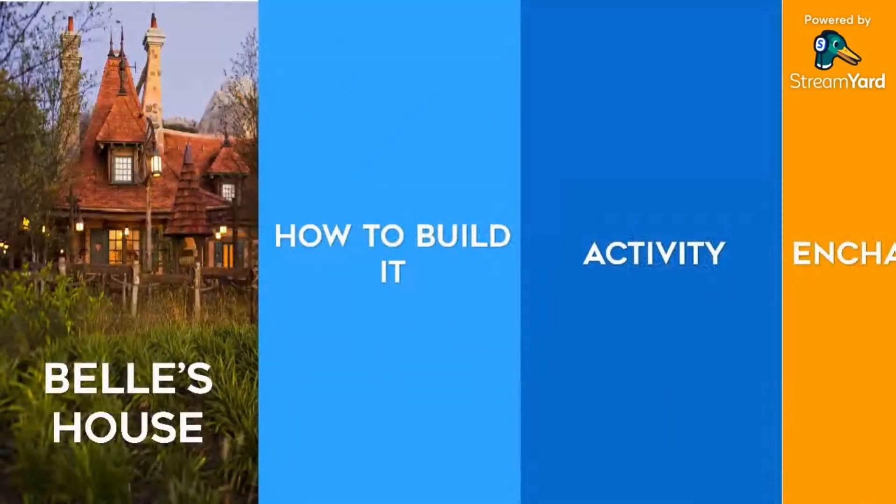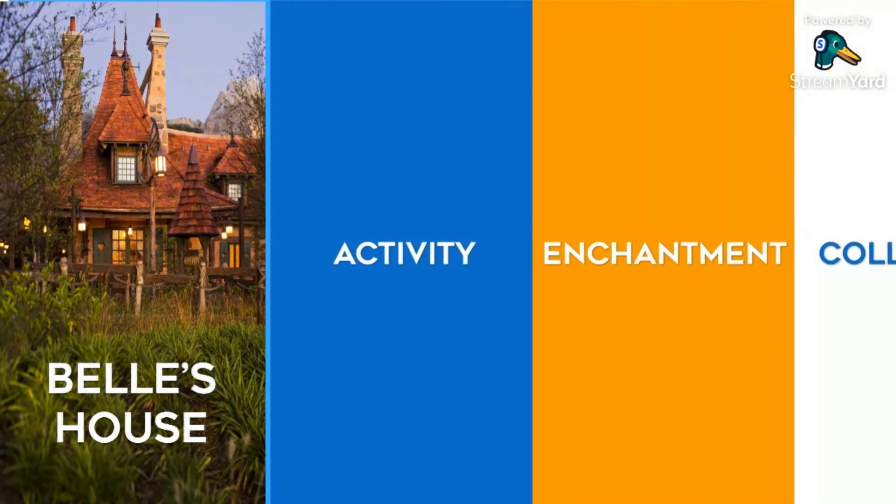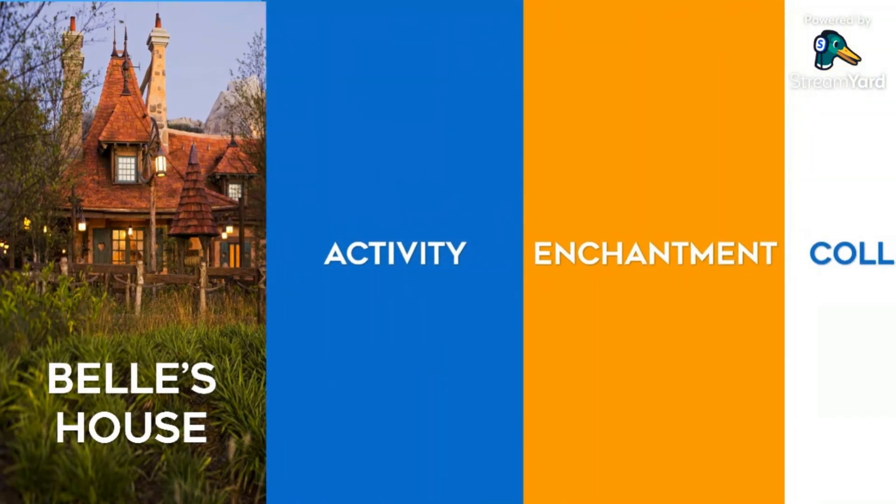So how to build it: it is available in the Beauty and the Beast Legendary Chest. The building time is instant and the size of the attraction is nine by nine. The activity it does is preparing inventions, the collect time is eight hours, and the base rewards are 24 experience, 130 magic, and a chance of getting Mr. Incredible's poster token and Belle's ears hat.